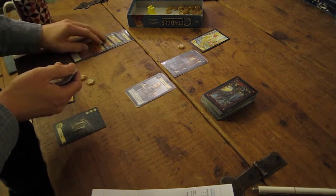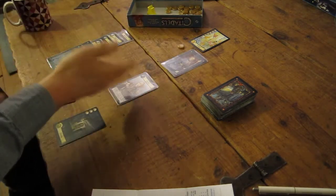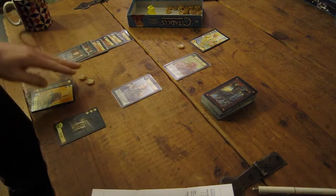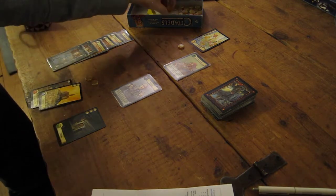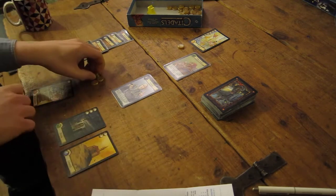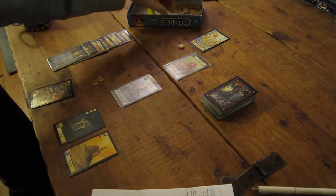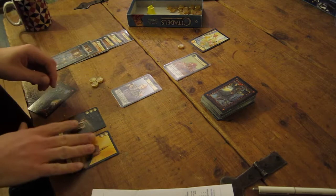One more discarded face up, the other two face down. I don't need to guess so I can immediately turn over his card - he's the merchant. So I get to go first again. As the bishop, I will take my action, I will take two gold. I will build the church for two, and then I will trigger my income for blue districts, which you can obviously do at any point during your turn.